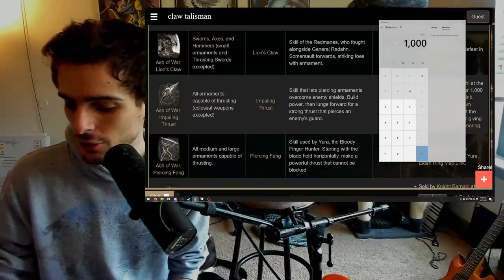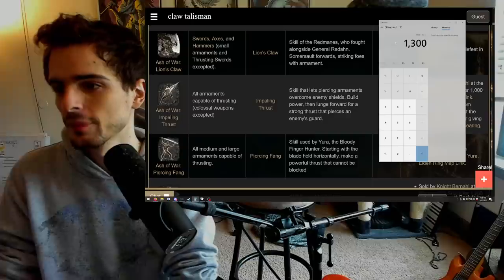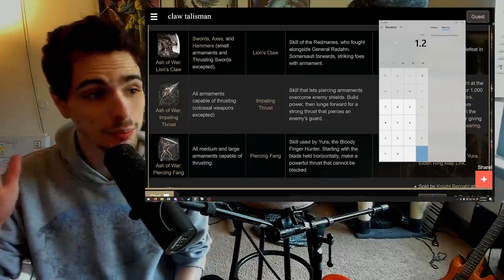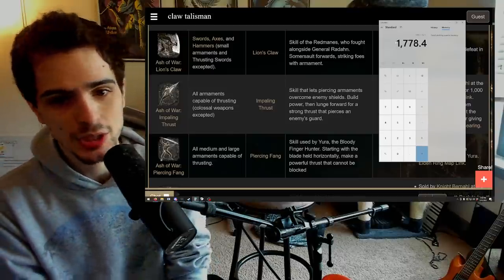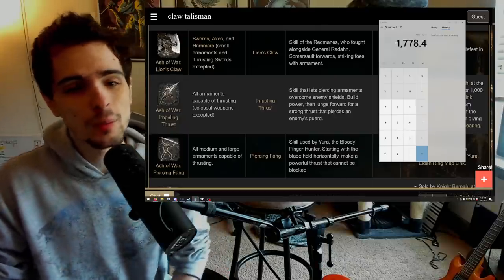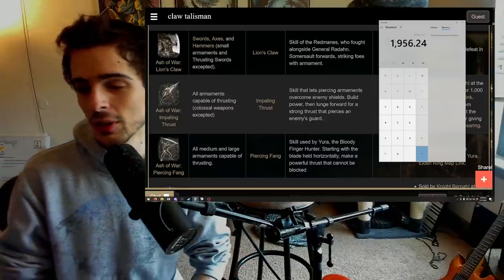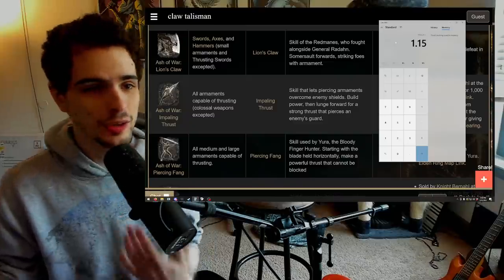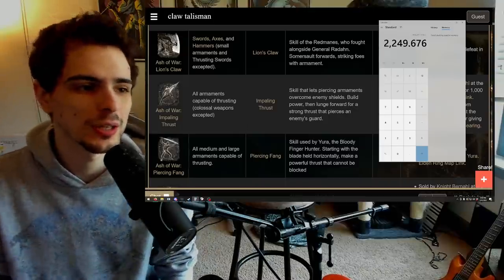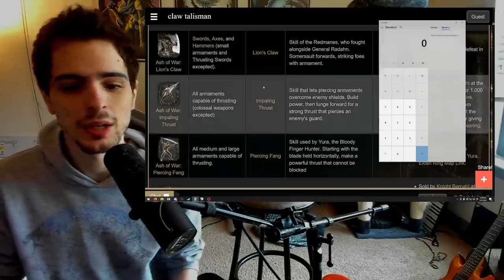Let's say Impaling Thrust has a base damage of 1000 — that's an average hit. We immediately apply the 30% more damage, so let's just say it's 1.3 — we're at 1300. Now we multiply that by 1.14 because that's the Spear Talisman. And now we multiply by 1.2, which is our single buff, Flame Grant Me Strength. Already we're at 1778 damage, so you can almost one-shot somebody. Throw on one more buff — Ritual Sword Talisman — now it's a one-shot. Alternatively, you can use Blue Dancer's Talisman, which gives you 15% more on a very light equip load. You're still one-shotting people.